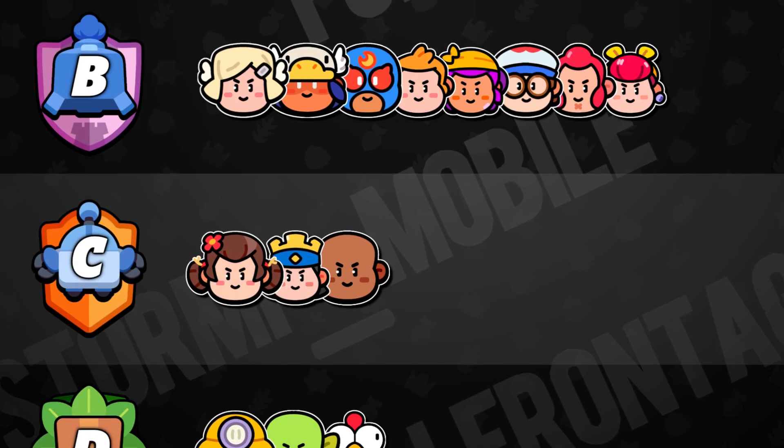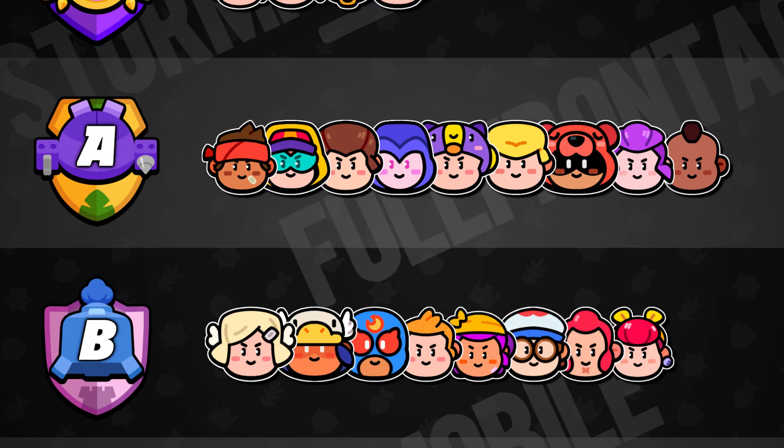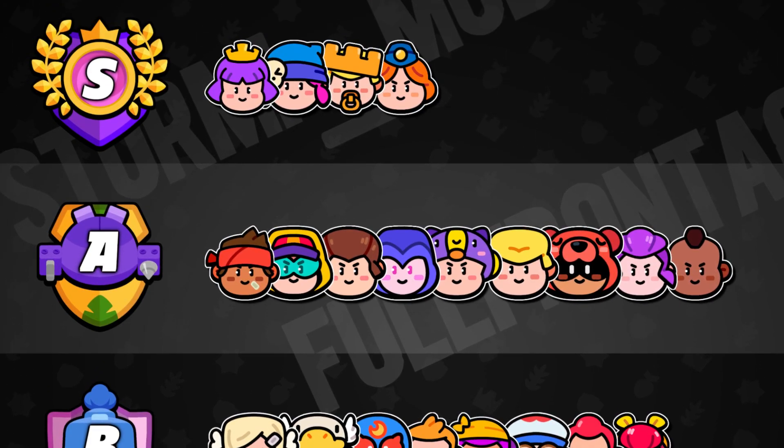If you want further information, definitely check out Full Frontage's video down below in the comment section, as he reveals all the abilities for all Ultra Forms. The Ultra Form will come with some buffs and nerfs, but mainly buffs, so we will see some strong units pop up. We'll definitely adapt our tier list so you are well prepared for the global launch.